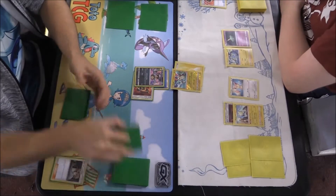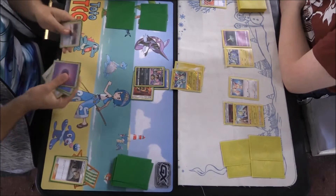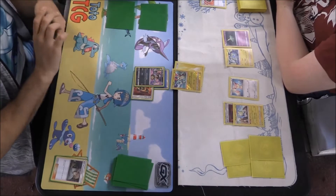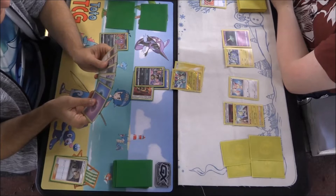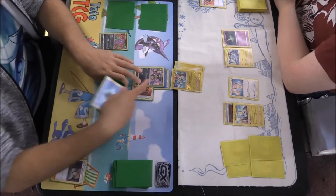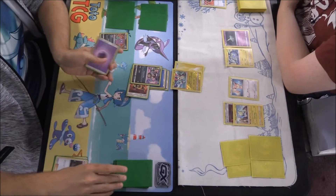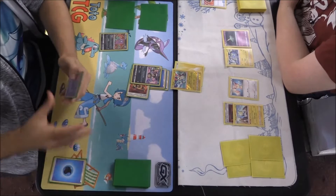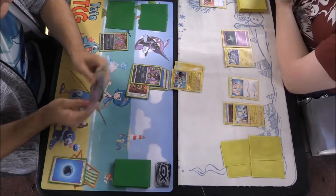There's a Bill's Maintenance going in. We've got another Pokémon to the bench — a Sableye with Excavate as its ability, not a bad Pokémon. We've got another Water Energy going on, which means we can do 20 damage. We're going to Excavate to see if we want the top card, which we don't so we can discard it. We do the 20 damage.